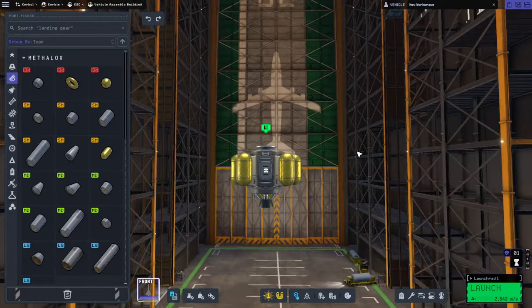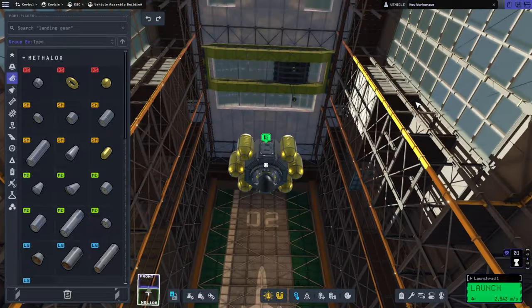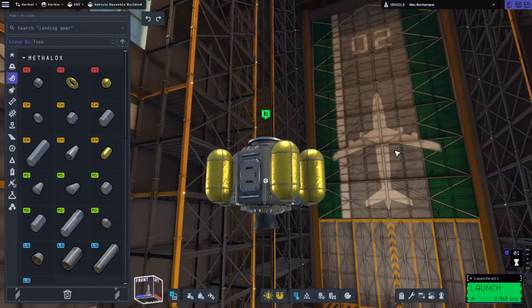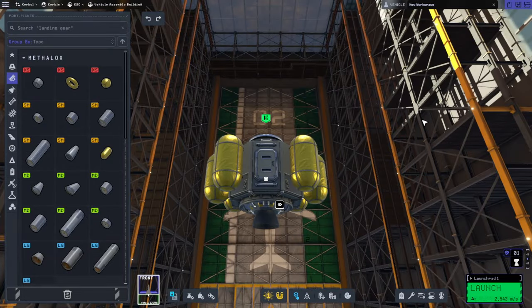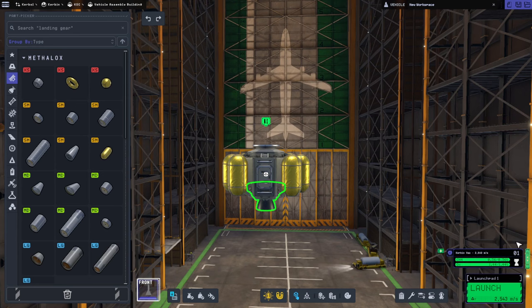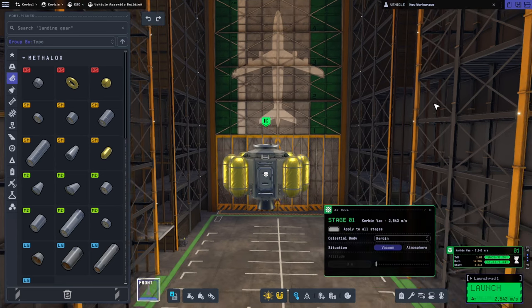We're going to end up with a very tall lander, aren't we? I mean, we could tuck this in, but that could cause problems all on its own. Technically, for the Apollo ascent module, the engine was tucked in. So... this is actually more powerful than the engine from the ascent module of Apollo, but that's because we're dealing with Tylo gravity, so we have to.